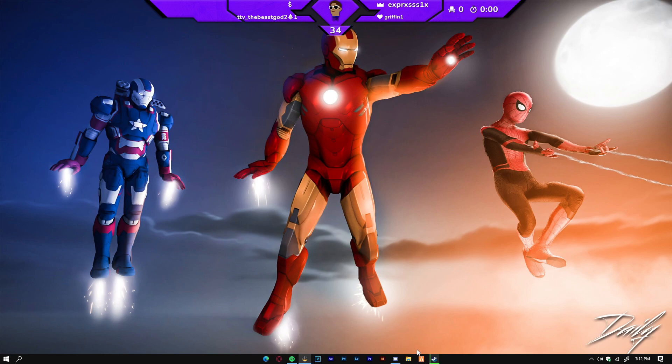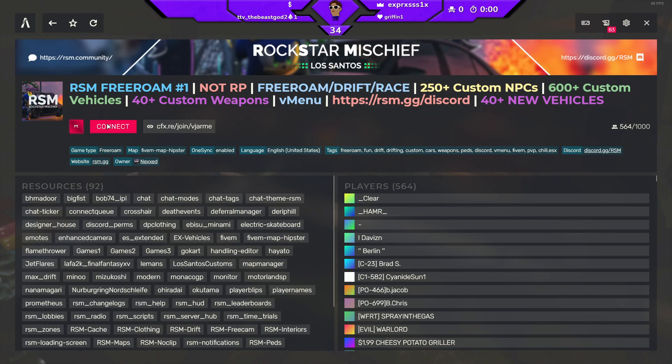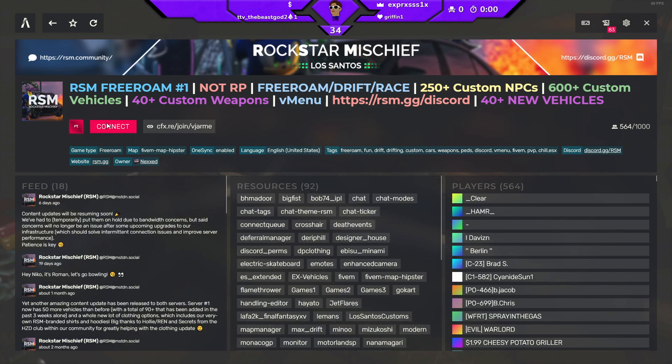What I want you guys to do is to open up FiveM. Once you have the FiveM app open, join a random server — it doesn't really matter, just so you can change your settings in the game. I'm just going to join this RSM free roam server. It's not really an RP server, just so we can change the settings. I'm going to show you guys how we can actually display FiveM on your game capture.